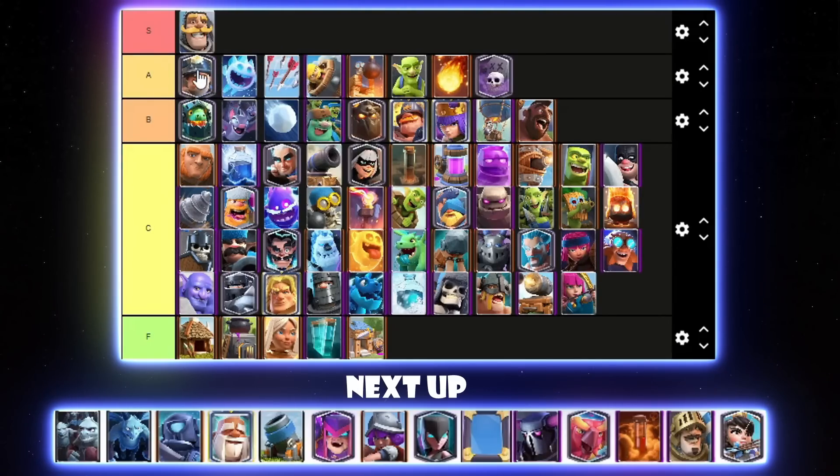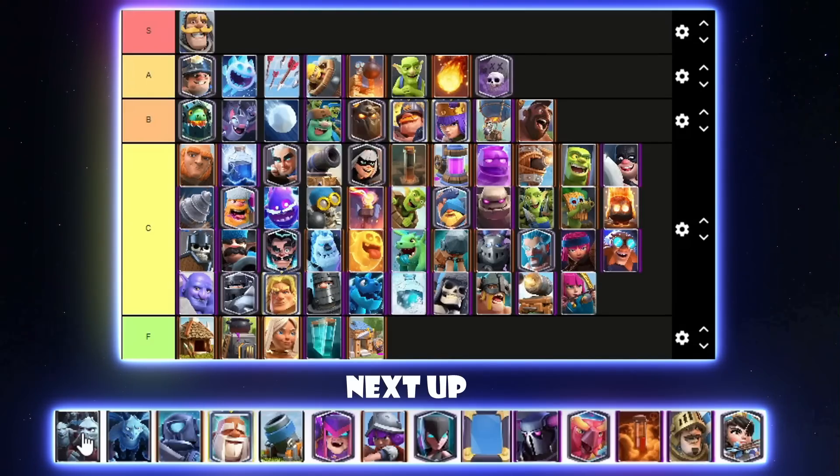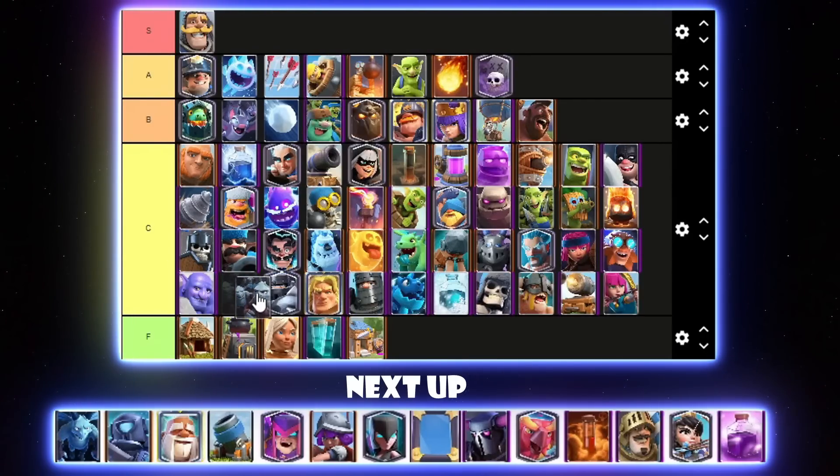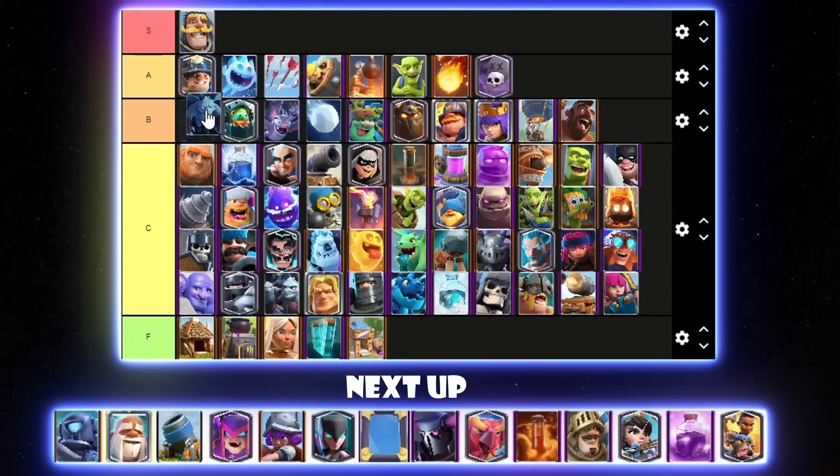Miner — I almost want to put it in S tier. I'll put it above Ice Spirit, very top of A tier. It's a very good card — used in Lava Hound, Miner Wall Breakers, Miner Balloon — pretty much anything can have a Miner in there. Minion Horde isn't that great — a lot of people play Arrows now so nobody really likes to play it except a couple of Mortar Bait players. Minion Horde can go in C tier. Minions are actually quite good right now — used in Lava Hound, Giant Graveyard, and the Goblin Giant spam deck. I might actually put them at the very top of B tier.